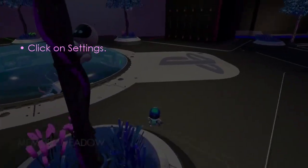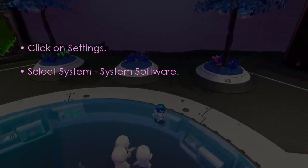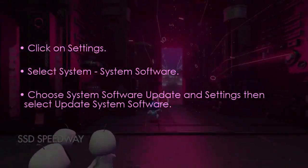The next step is to update the PS5 system software. Go to Settings, select System, then System Software, then choose System Software Update and Settings, and then Update System Software.